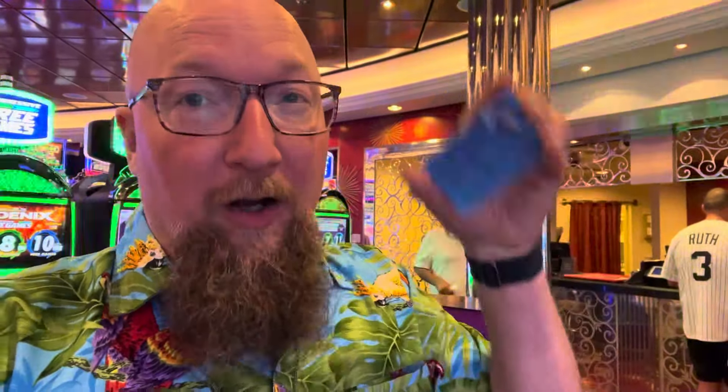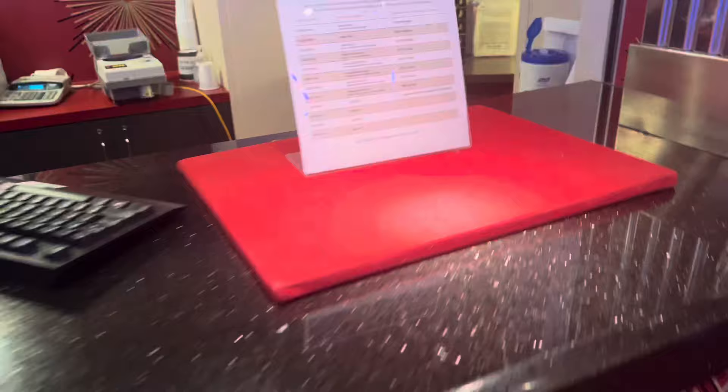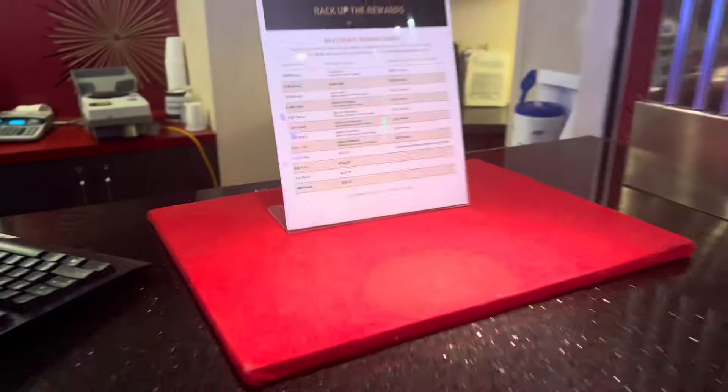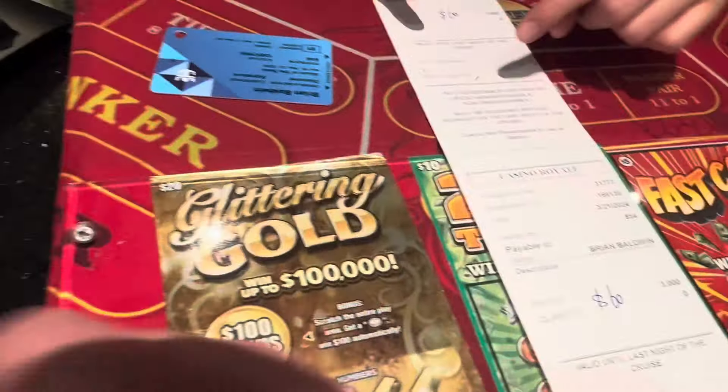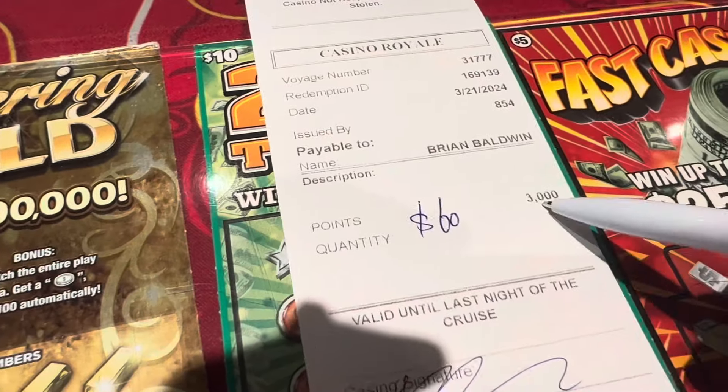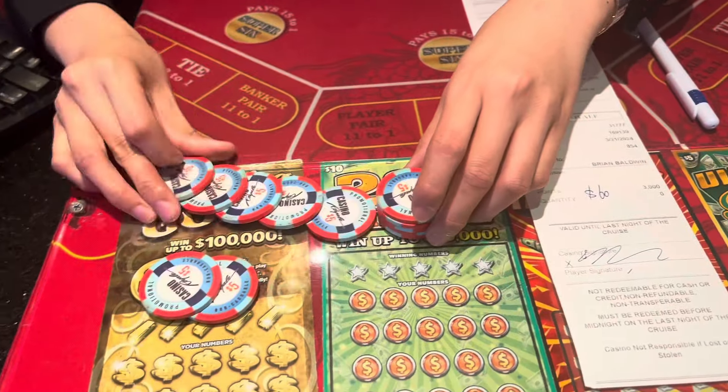Now I go over to the cashier. You have to sign for it, but I won't be able to film all of this — basically I give them my card, I tell them I want my free play. I'll get my promo chips and then I can go play at the table. There's a line, so you always want to do this before it gets too late — last day, use it or lose it. Two signatures here, and then $60 for 3,000 points. $60 promo chips. Thanks very much.